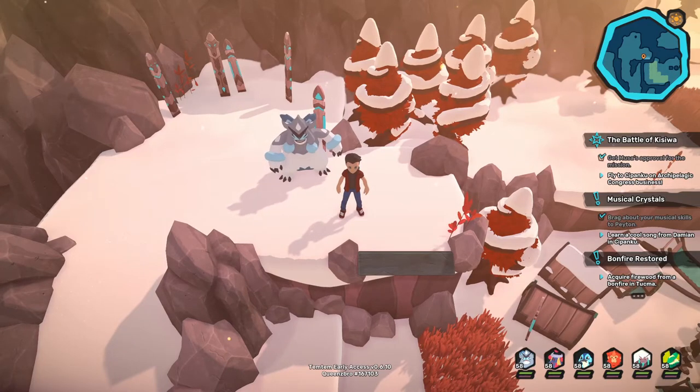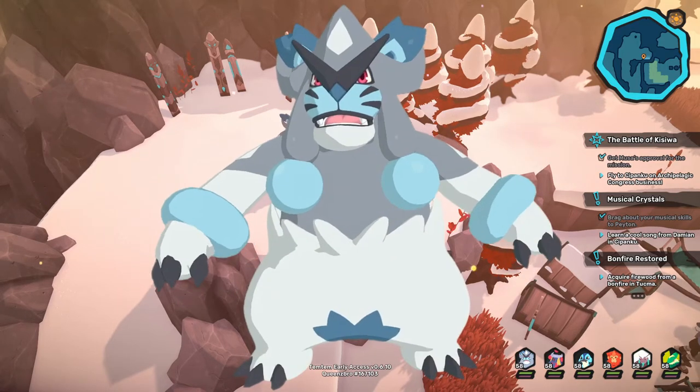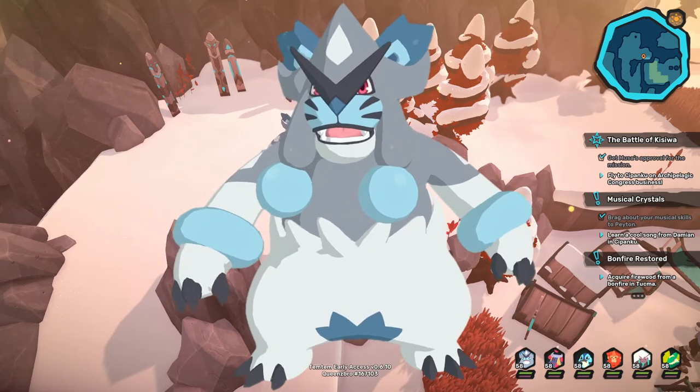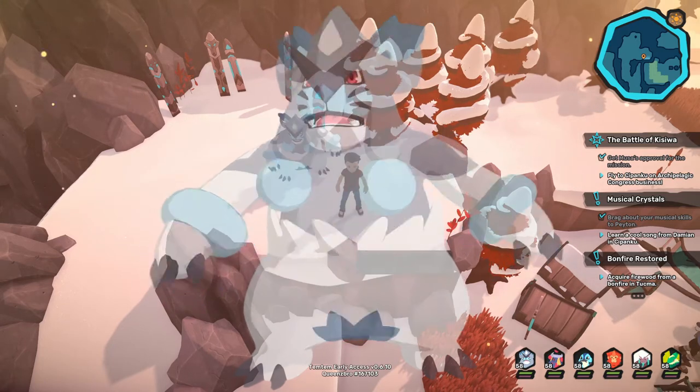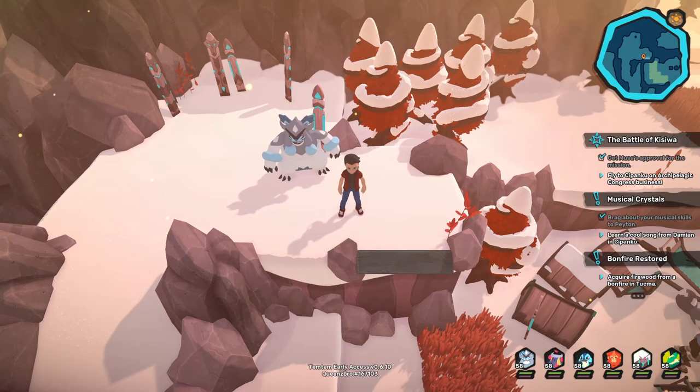What's up Tamers! With the brand new Kiso update, we can now take a closer look at the brand new Temtem Yowler and its competitive role, who was first introduced to us during the battle against Musa, the Rumbi Dojo leader, but now obtainable in Kiso Island.